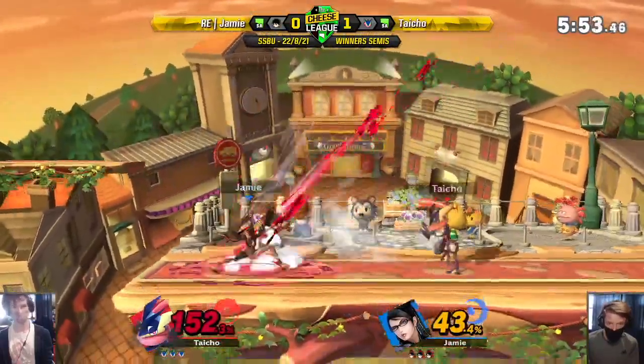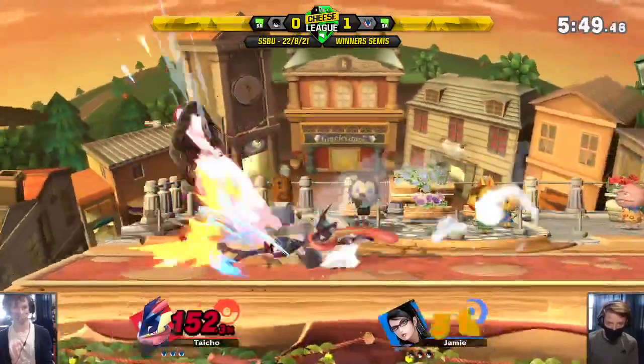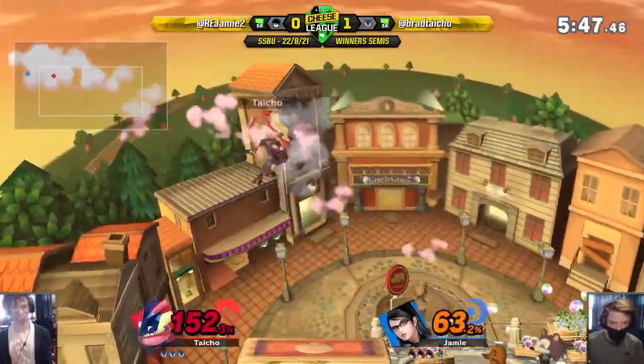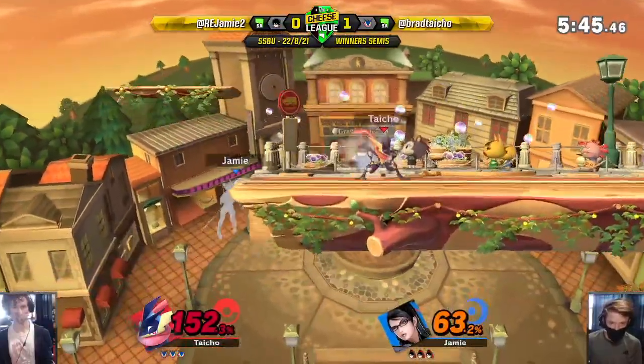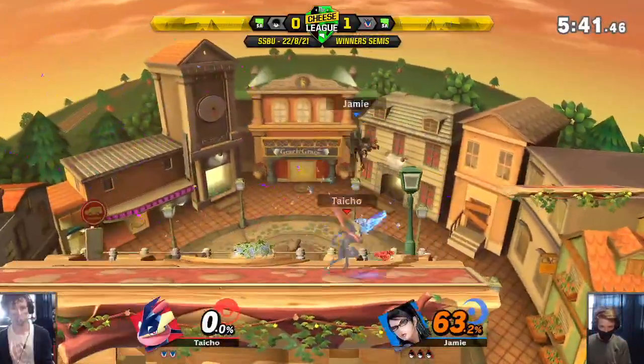Doesn't do the second part of the side B - probably just wasn't ready for that. He's confirmed. Dash attack, back air, back air. Jamie in a scary spot right now - anywhere off stage against Greninja. Back air - cleaning up that first stock.